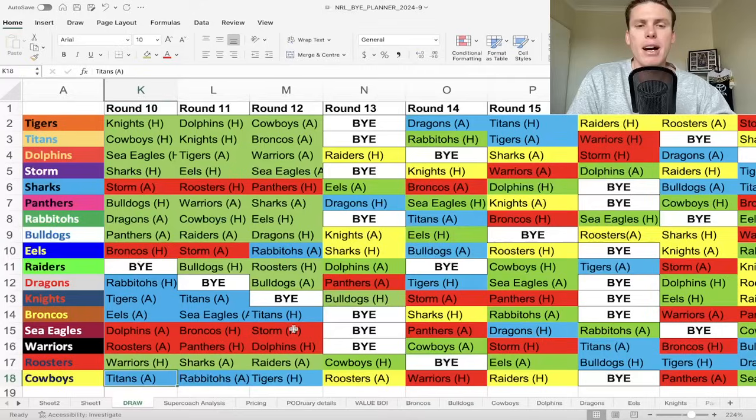I just expect these games to be fairly close, probably 20-odd points apiece. Hopefully a little bit more of a free-flowing match for the Tigers and the Knights, considering their games last week were pretty stop-start. One was more affected by rain than the other, and one was affected by the reffing. If that's a free-flowing affair, that will be good for scoring from those two teams - obviously with Galvin, Bateman, Finu's. Wonder who ends up getting the half spot, might be Latu.